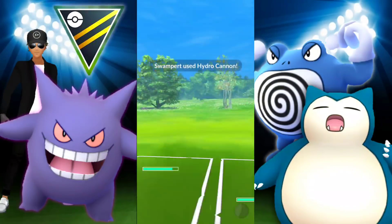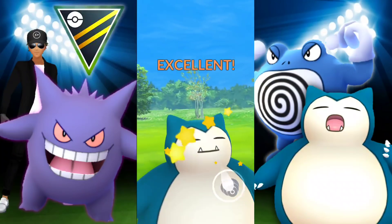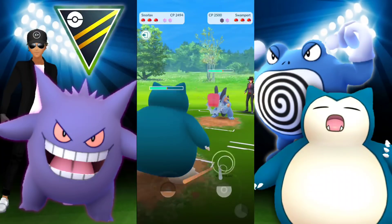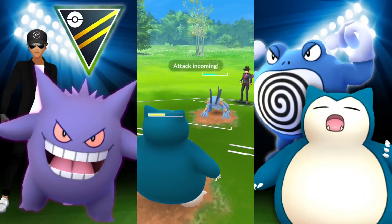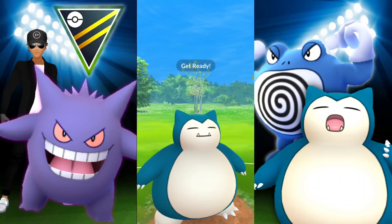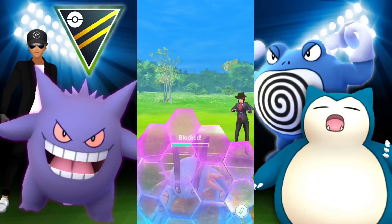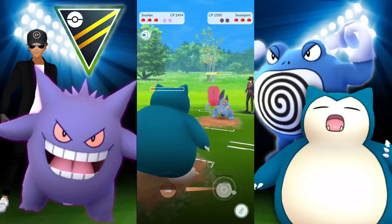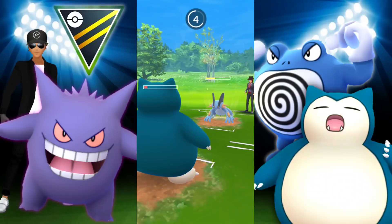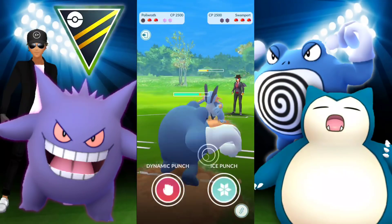We have Snorlax up against Swampert. Hydro Cannon still hurts — Snorlax is tanky but Hydro Cannon is no joke. At the rate Swampert can spam those things out, it's just disgusting. They nerfed it, but I honestly feel like they need to nerf it some more. If they nerfed the Quick Move it would affect other Pokémon, so if you're trying to fix the whole Hydro Cannon Swampert situation, you'd basically have to target Hydro Cannon specifically — which is what they already did.